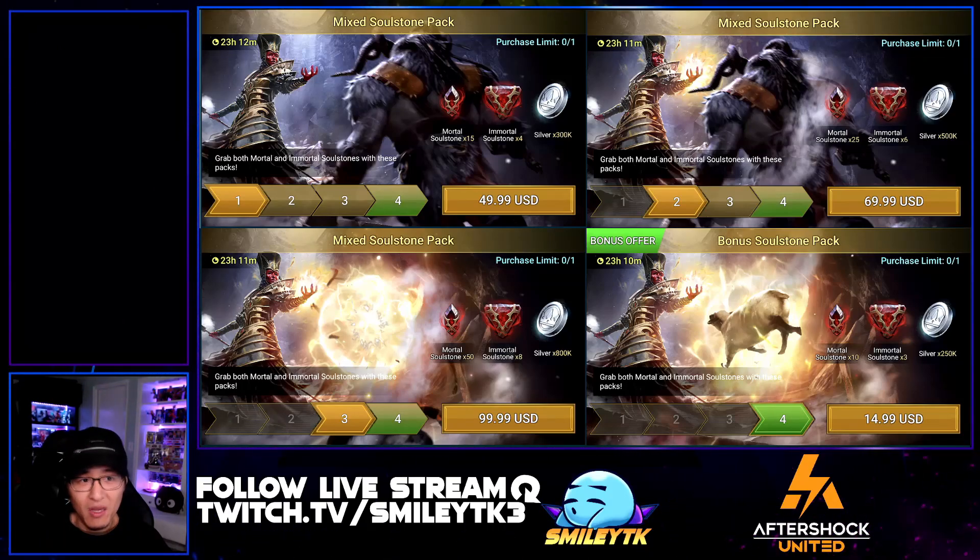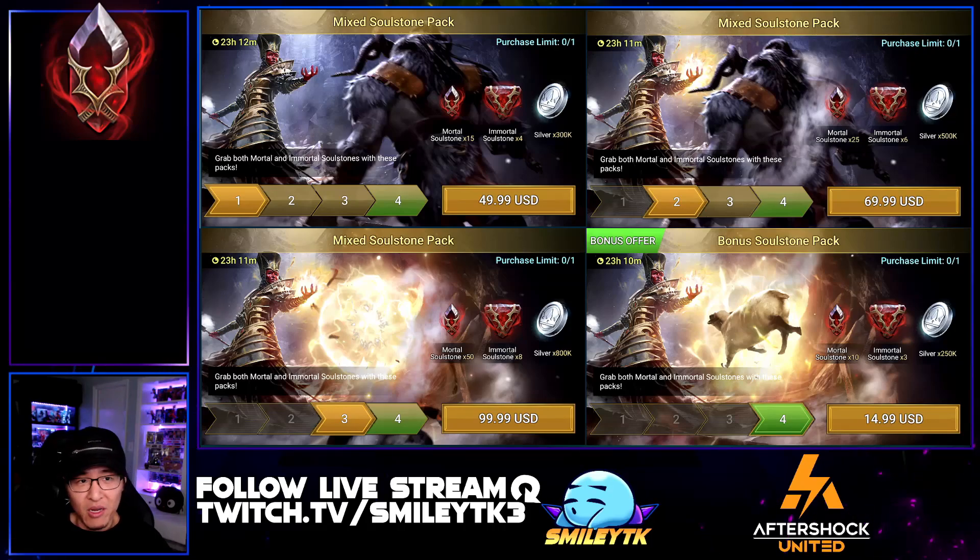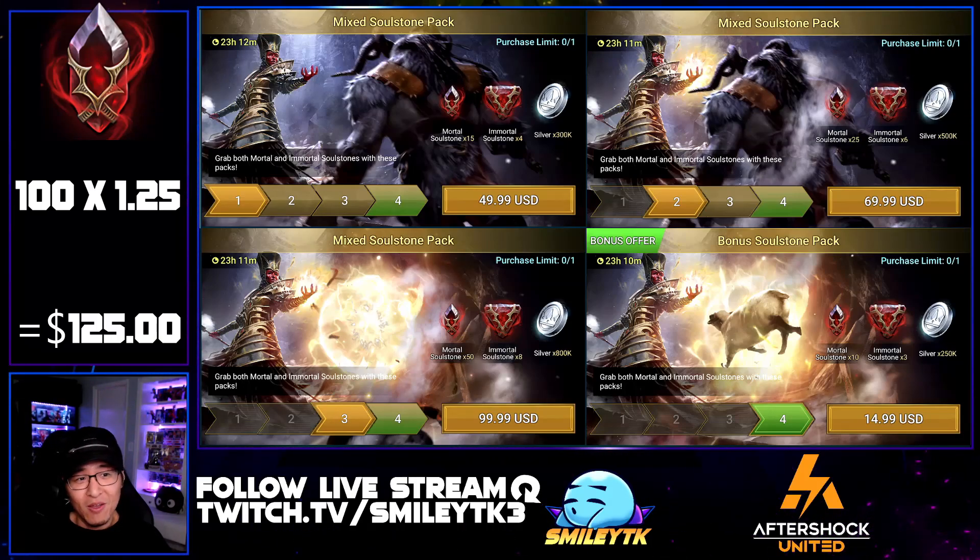Now we have 100 mortal soul stones and 21 immortal soul stones. For the 100 mortal soul stones, based off the market average they typically go for about $1.25 each. Soul stones are overpriced, but they're more of a luxury — something for endgame, late-game players, whales or krakens who have nothing else they really want to spend money on. So 100 mortal soul stones at $1.25 comes out to $125.